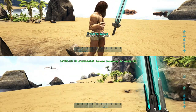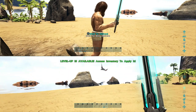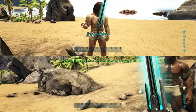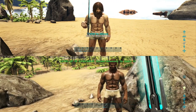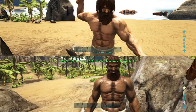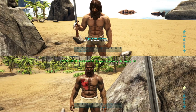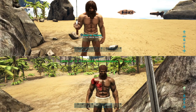The more you level up your melee damage, the more damage you will deal. A regular primitive sword on another player with a base melee damage of 100 only deals 90 damage. So there's a 110-point difference between the tech sword and the primitive sword when it comes to players.